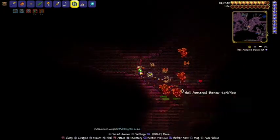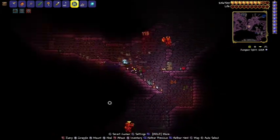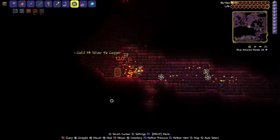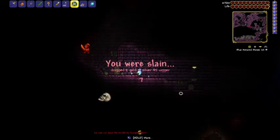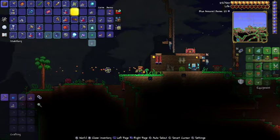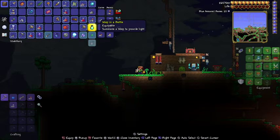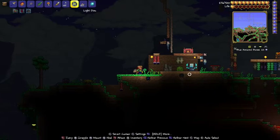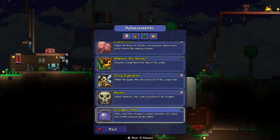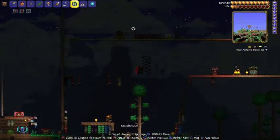Robbing the graveyard — I got a wisp in a bottle. What does that mean? Wisps in a bottle? I'll assume it's useful. I also crafted the Avenger Emblem or something. By the way, if that commenter is still here, thank you for staying — and I have died. Okay, so that's the dungeon. Wisp in a bottle summons a wisp to provide light. The achievement 'Robbing the Grave' is for getting a rare treasure from a difficult mob in the dungeon.